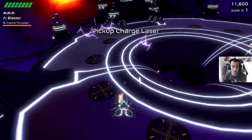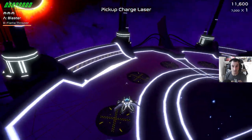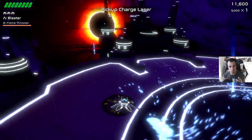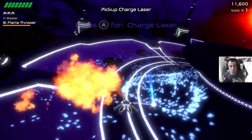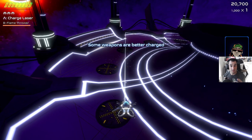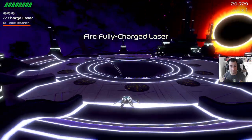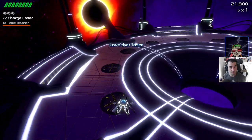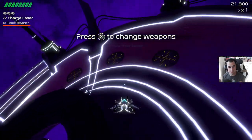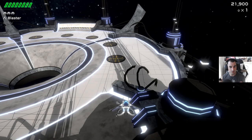Holy crap, that is really trippy. New weapon — charge laser. Hold down the trigger and see what happens. Love that laser — that feels weird. I'm not sure if that translates to video. X to change weapons. I like the flamethrower.